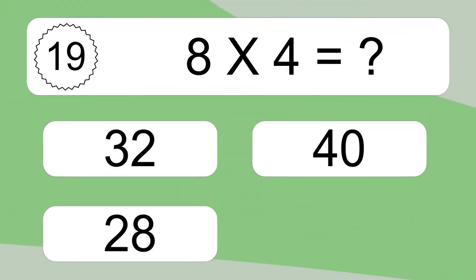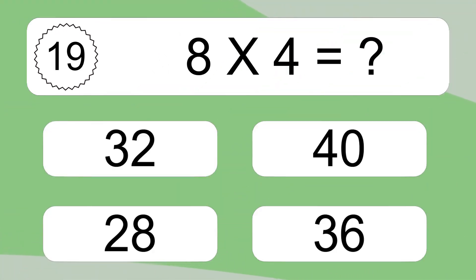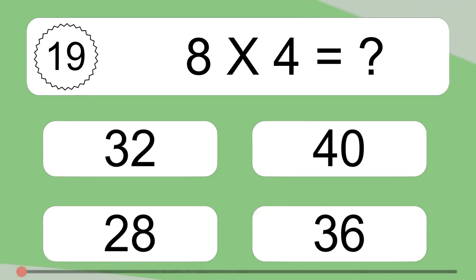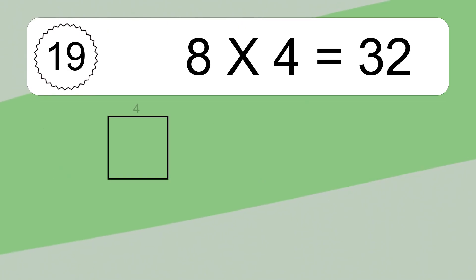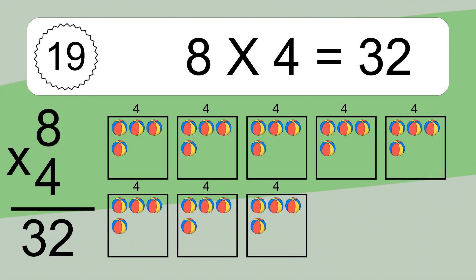8 times 4 equals what? 8 times 4 equals 32. We have 8 boxes and each box has 4 colorful balls inside. If you count all the balls in all the boxes together, you will have 8 times 4 balls. This equals 32 balls.